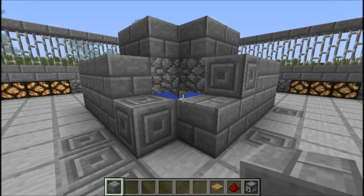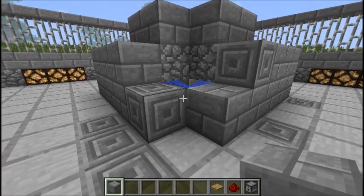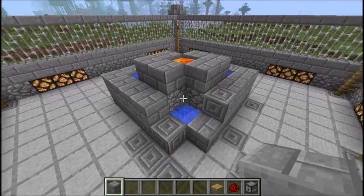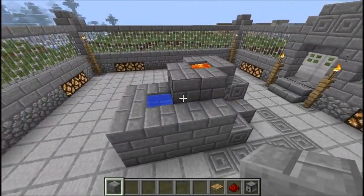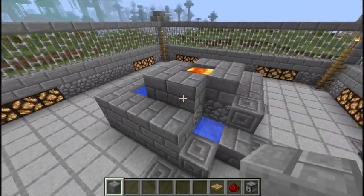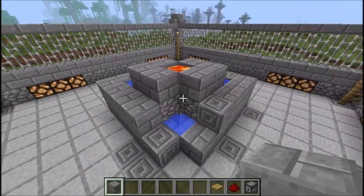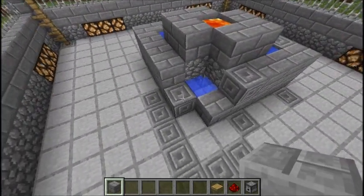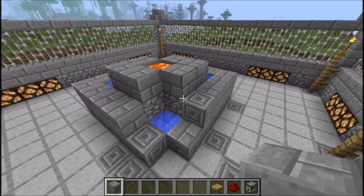Okay, so we're back in Minecraft now, and as you can see, I've got the cobblestone generator that I made in my previous how-to video. I've dropped a few special blocks — that's just so I know what we're going to change.